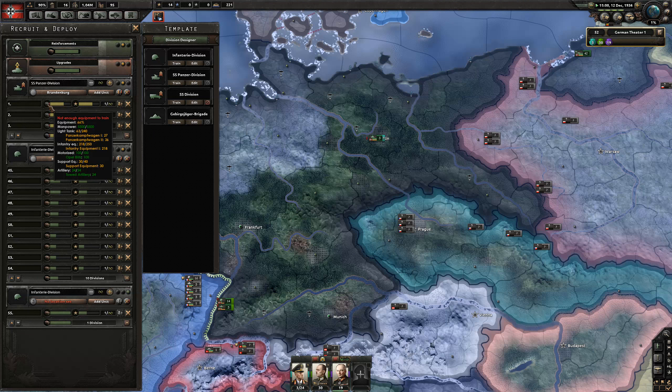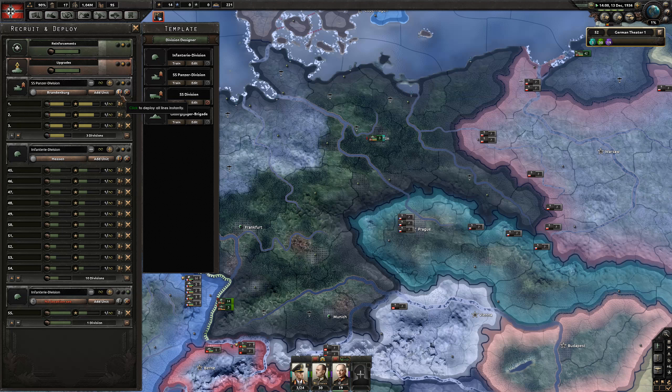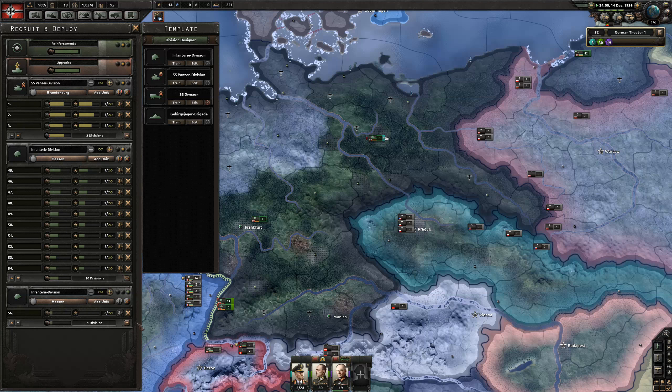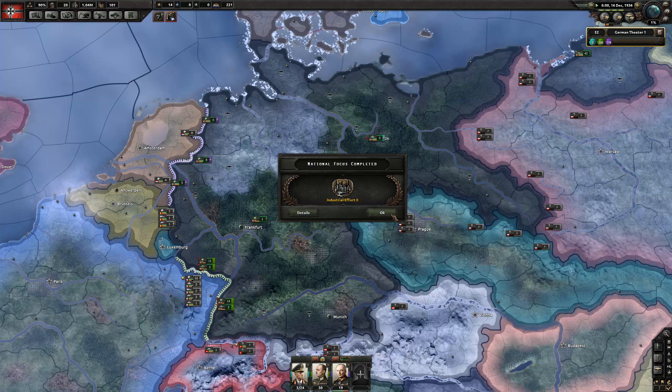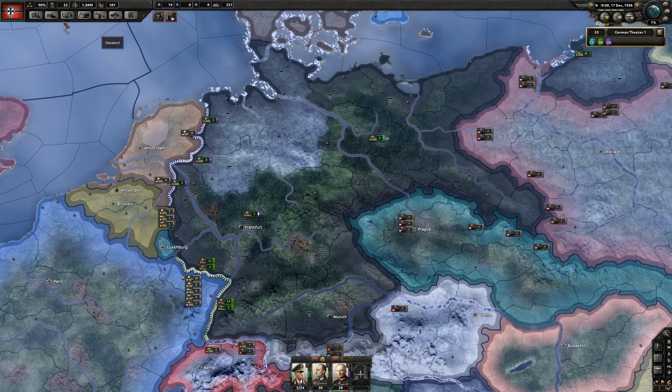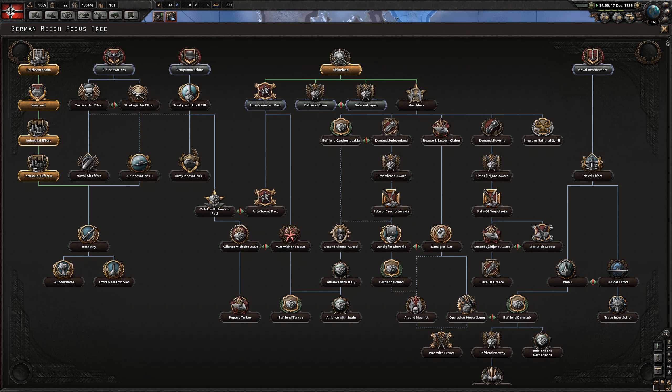We're waiting on tanks, infantry equipment and support equipment for these panzer divisions. That infantry division can be deployed now - he's got enough, we can finish training them later. Industrial effort 2 is done - send him over there and then we need to do our next one. We still don't have enough manpower.